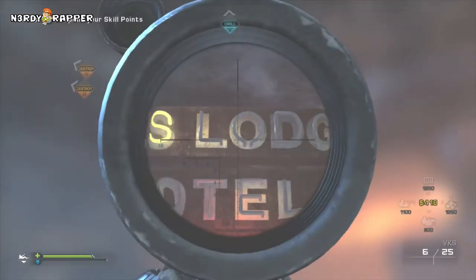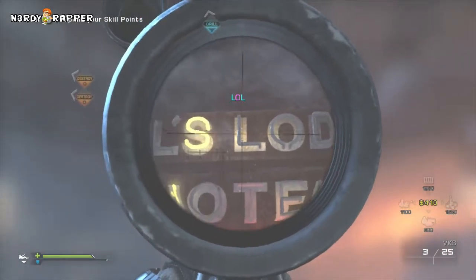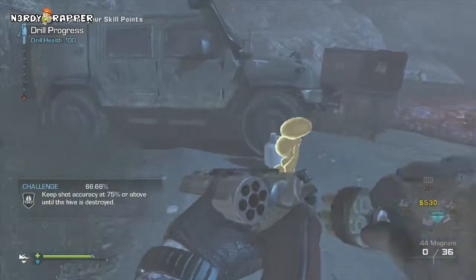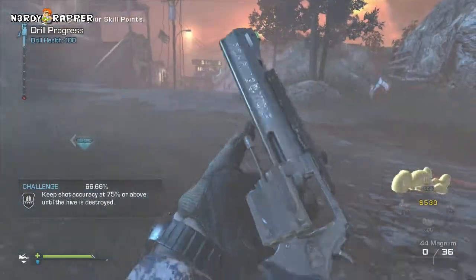To do this easter egg, all you need to do is shoot the LOL on the lodge sign like I'm doing here. Then LOL will pop up on your screen in colorful letters and you're basically done. All you need to do then is kill another alien and gold toys will pop out. This will happen for the next two or three minutes, then it will expire.